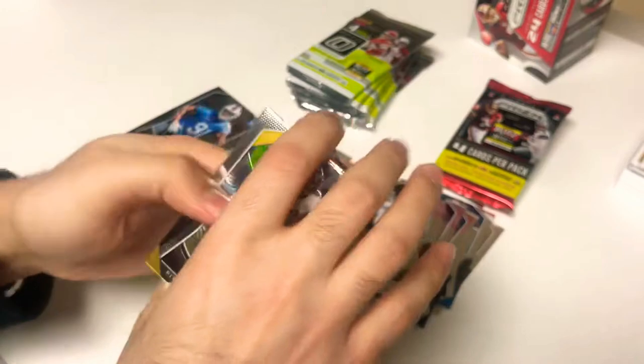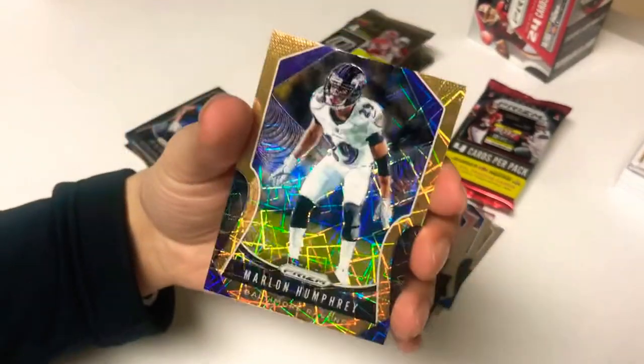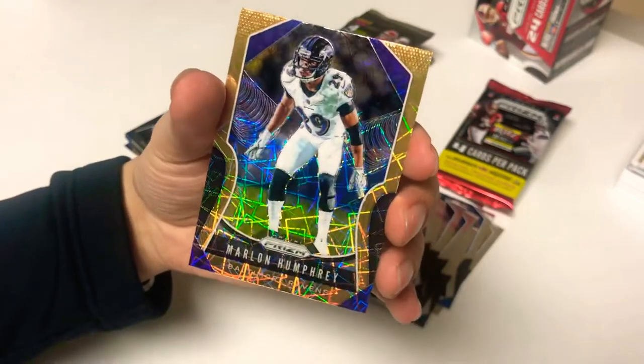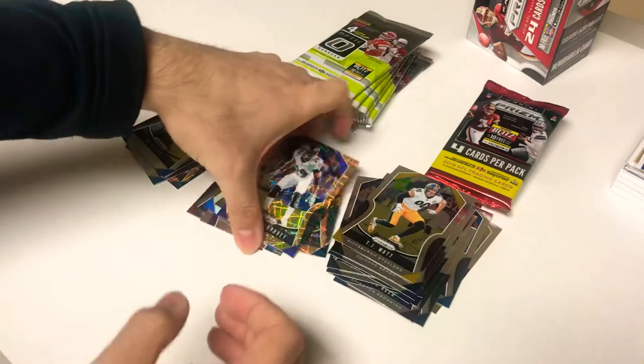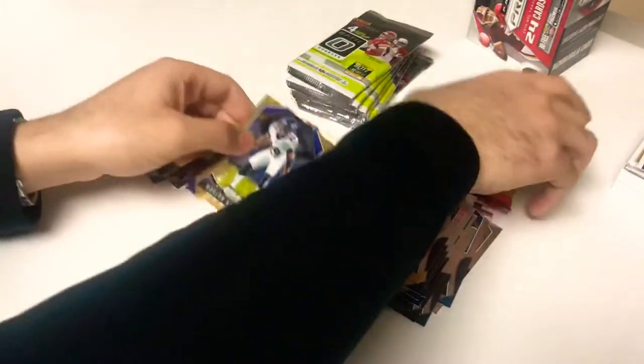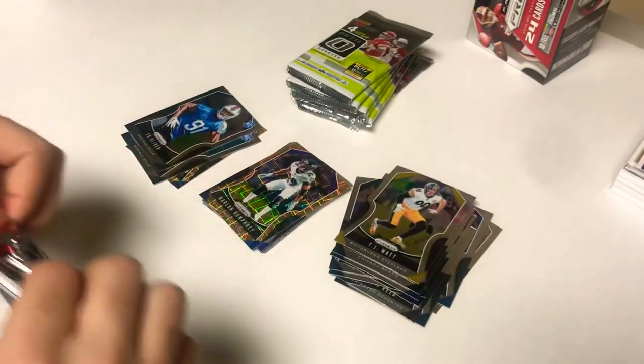There's TJ Watt, Khalil Mack, Jared Goff, and there's a Marlon Humphrey with the Ravens — maybe their best player on the defense, he's pretty good. Last pack with the mem card — let's see what we get. I've seen these mem cards, they look pretty good, but they kind of hold you on the players.